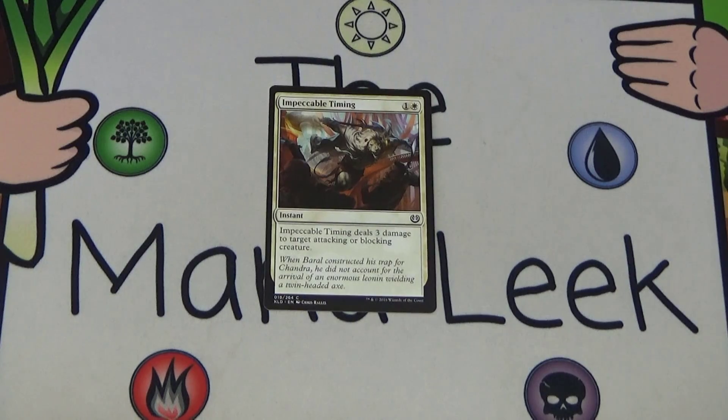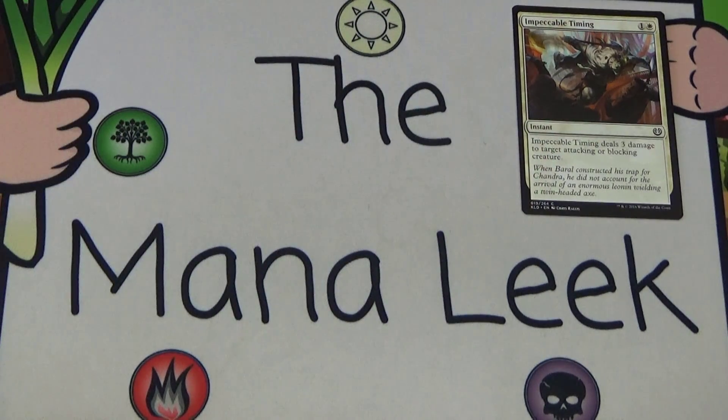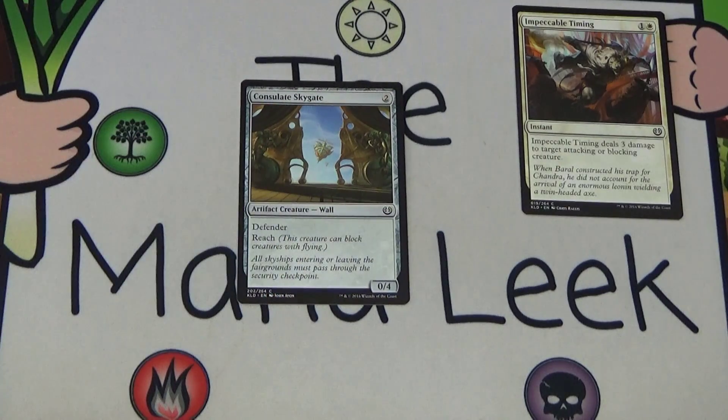Up next is Impeccable Timing — one and a white for an instant: deals three damage to target attacking or blocking creature. A lot of people have gone really down on this card and I think they're wrong. It kills Renegade Freighter, which is really really important in this format. I think this is a totally fine card. I would first pick it — I'd certainly prefer something better, but I'd have no qualms first picking Impeccable Timing, so it can stay in the discussion.